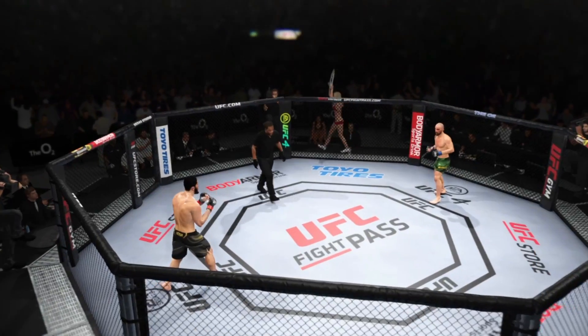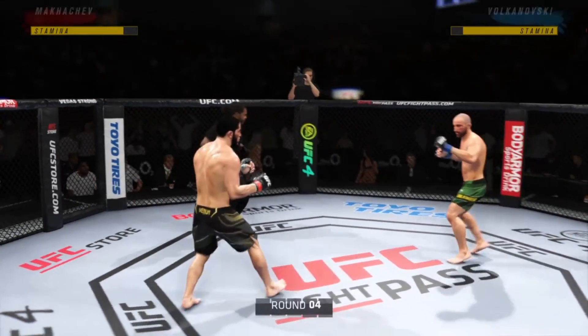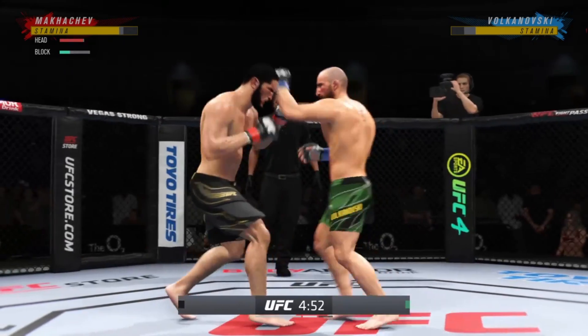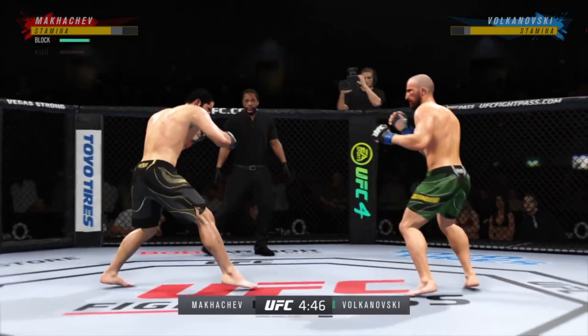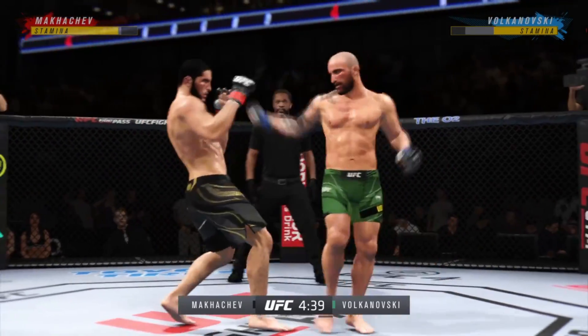Here we go — fourth round of a possible five, and this is the time where fighters are really tested. Dig deep, lean on the heart. We'll see who has the effort. Round number four is the one that really does test the fighter — it really does test the mettle of the guy inside the octagon.